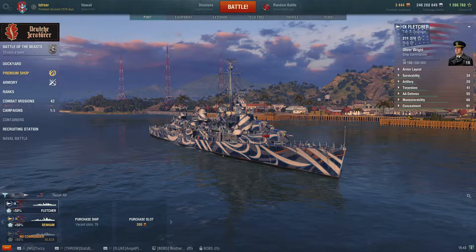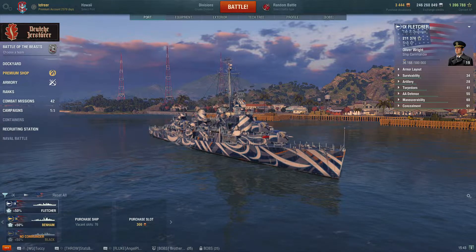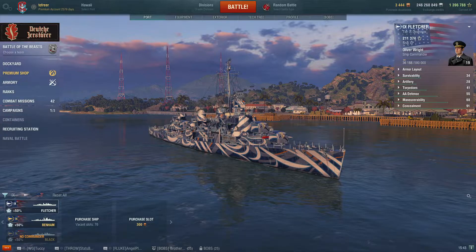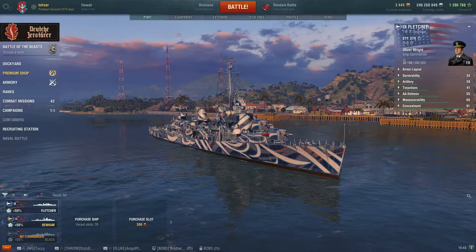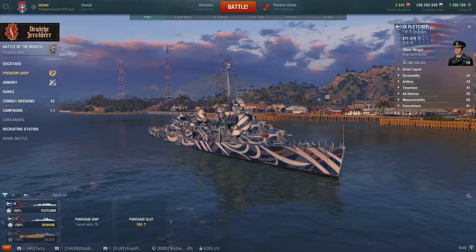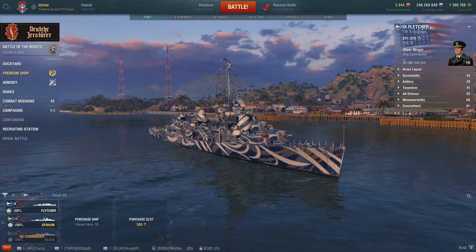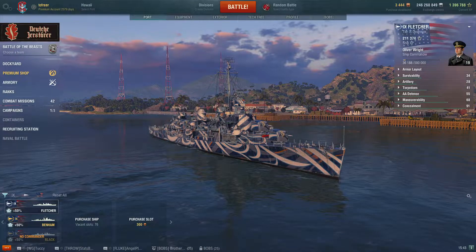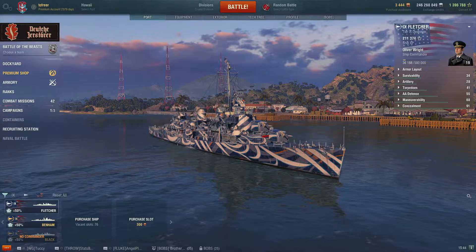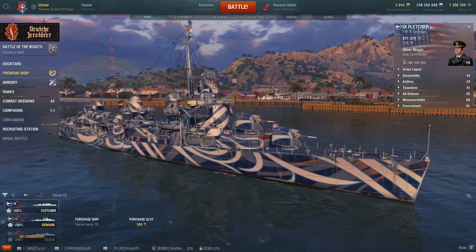The Fletcher class were named after Admiral Frank F. Fletcher, a Medal of Honor recipient and holder of two Distinguished Service Crosses. It was the largest destroyer class ordered at the time, given a flush-deck construction for added structural strength. They were designed to be less cramped with a raised forecastle, designed and constructed from around 1939 onwards. They commissioned 175 Fletchers, making it one of the most numerous and successful destroyer classes ever built.